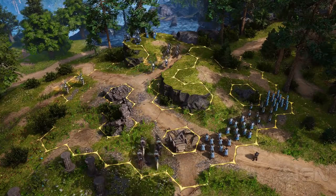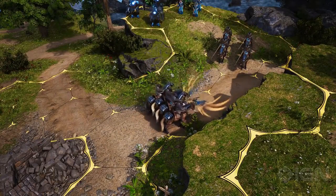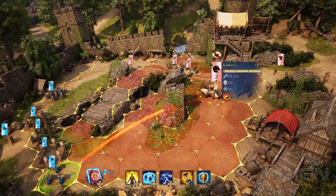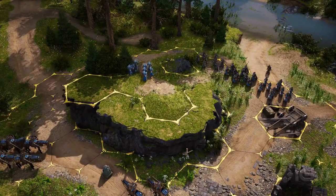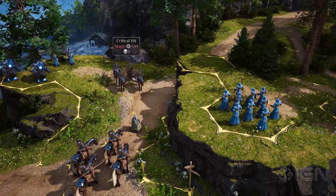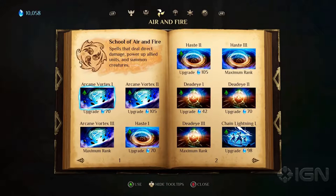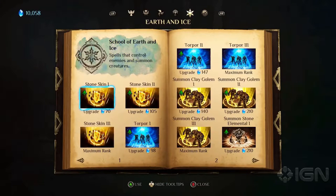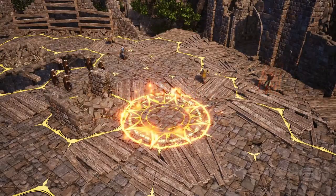When fielding your troops, the first move goes to whoever has the highest initiative, sometimes influenced by other characteristics. Use the Book of Spells to select among four different schools of magic and confuse, hinder, or obliterate your target.